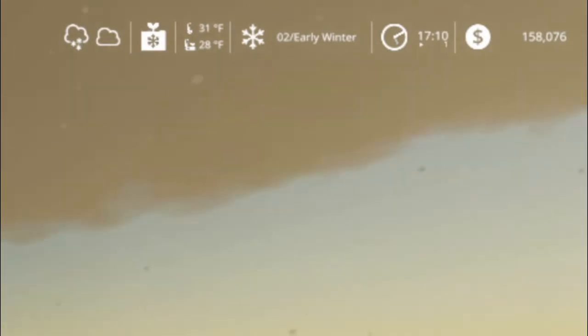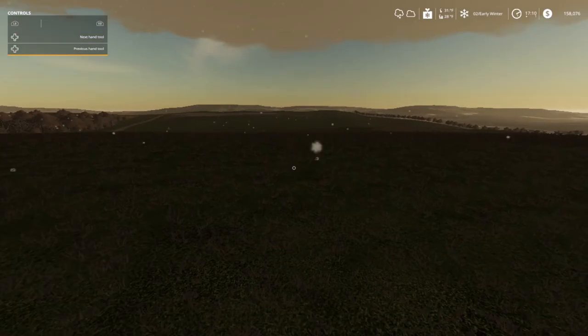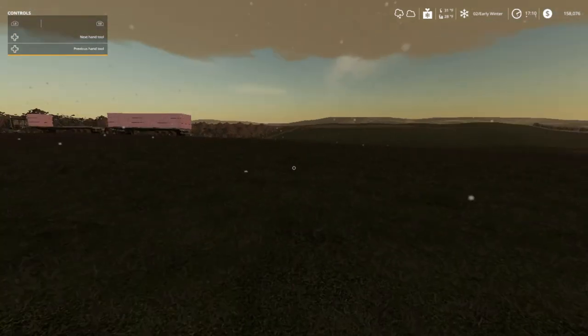As you can see up there in our little information display, it's 31 degrees Fahrenheit, and the ground temperature is 28 degrees Fahrenheit. We got snow, and it's coming down good.